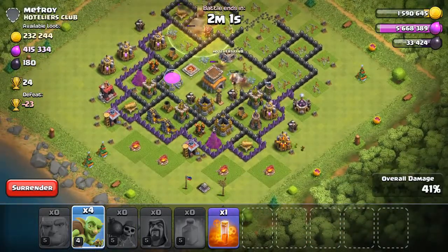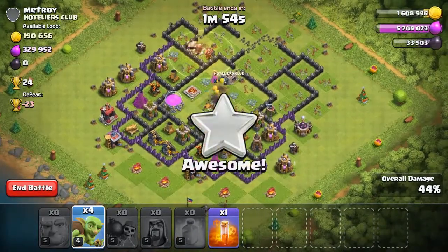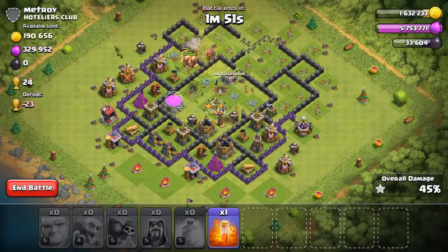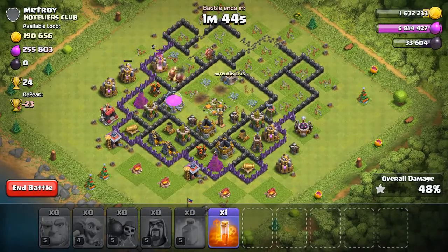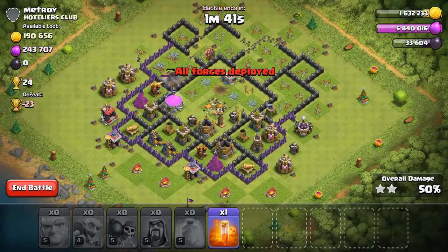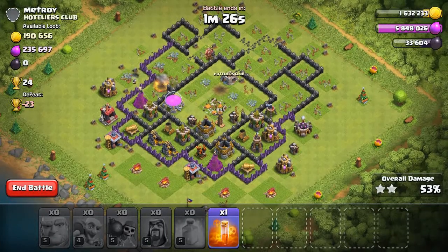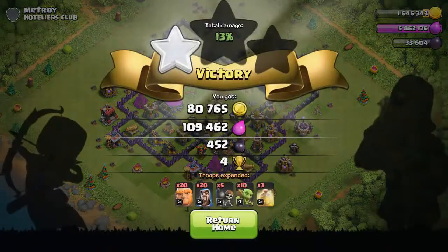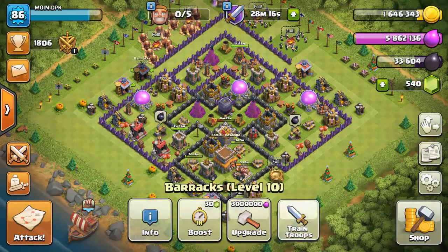I don't think I wasted too much Dark Elixir and Elixir, but all my Wizards are dead. I got a 2-star, 50% damage. I think I'll get about 3 lakhs of gold. Only some Giants and a single Wizard are alive. I got 3 lakh 4 lakh gold and 1.7K Dark Elixir — I think this is a good loot. Let's go do the second attack; all my troops are already trained.